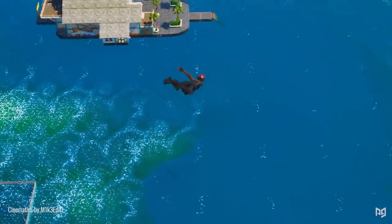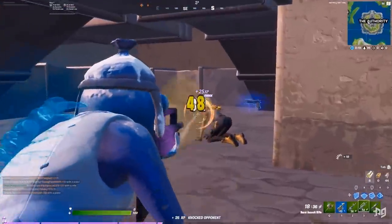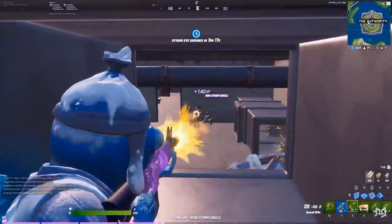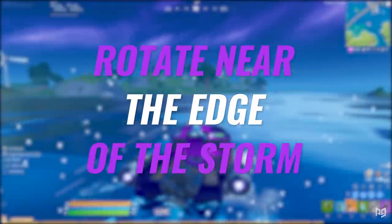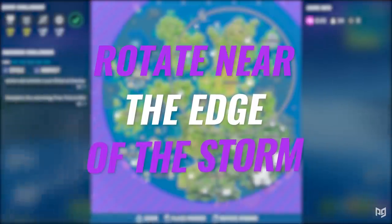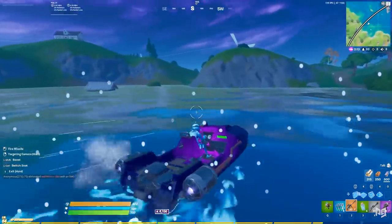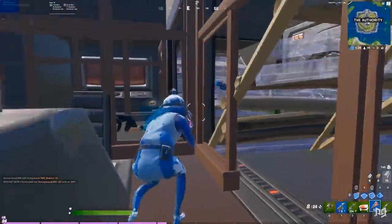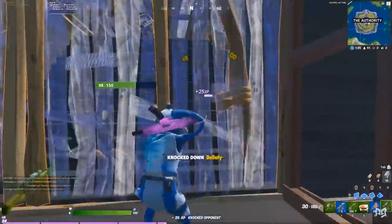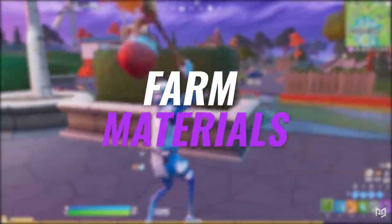Once you've successfully survived the early game, there comes the mid game, which is mainly about rotating into circles one after another while picking up extra loot and farming materials along the way. Always try to rotate near the edge of the storm in areas where there will be little to no one around you. Take the extra time to rotate around the circle to areas with less dense populations and closer to the zone-storm boundary. These areas minimize your chances of running into opponents and risking unnecessary fights. Along your rotations, don't forget to farm up materials — trees, stones, metal cars — to build up to max mats. You want to have as close to max materials as possible before you enter the end game.